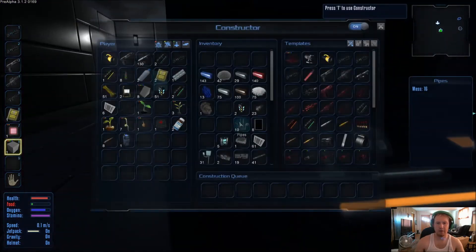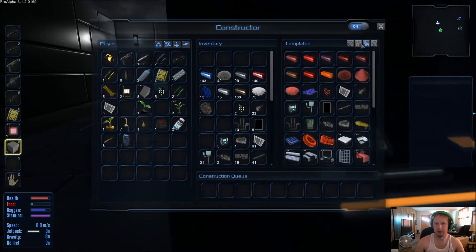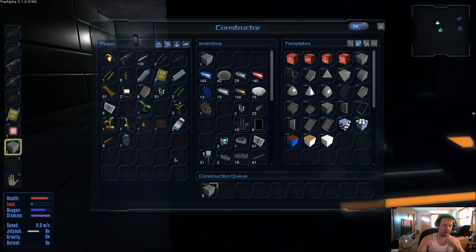Now let's come back over here. We're going to need a couple of hull blocks — let's make ten of them. We're going to need eight for the hovercraft. And our food is getting low — go figure.